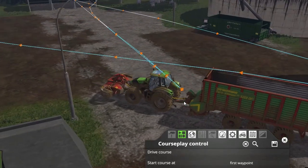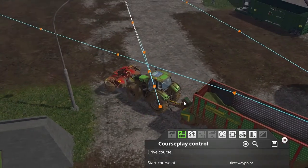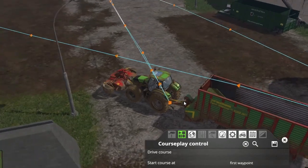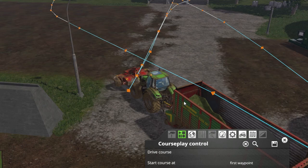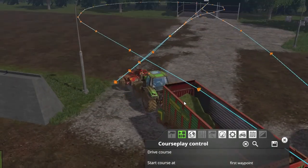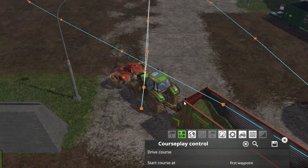He pointed out that CoursePlay does recommend that when you record your courses, you do that without the trailer on the back. I did go back and reread all of their information on backing a trailer — and you should too, because there's a lot of great information there. According to their documentation, if I record a course I shouldn't have any sharp turns, and when my trailer comes around and gets to the point where it's supposed to back up, CoursePlay will actually align the trailer to the waypoints and back it right up to the tipping point.